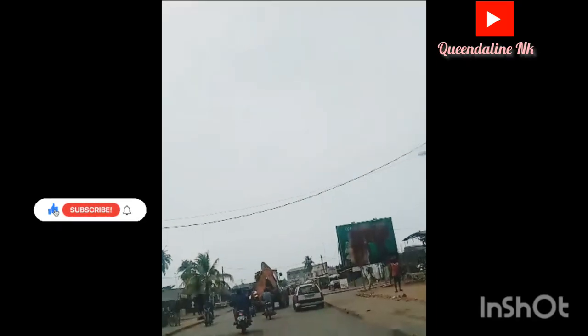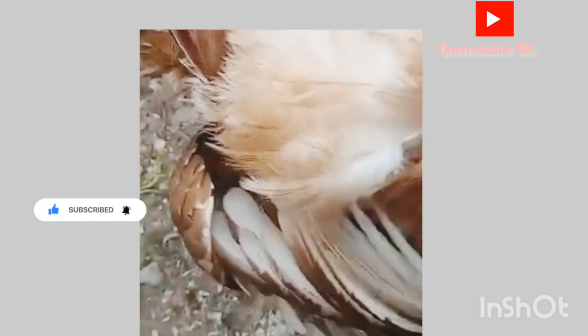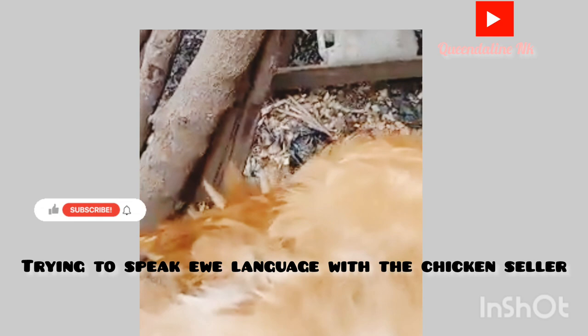This market is just nearby, not far from my house. Here I am pricing and bargaining on the price. I told the woman the amount I wanted to pay, and she said my price was too low and gave me her selling price. After everything, I bought the chicken. I also went inside thinking I could buy a toro toro, and when I asked the price she said 25,000 francs — I walked out immediately.